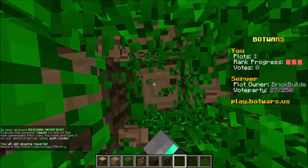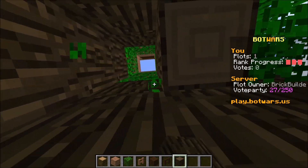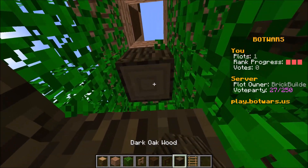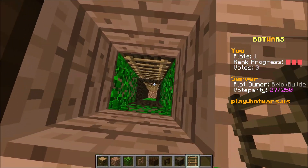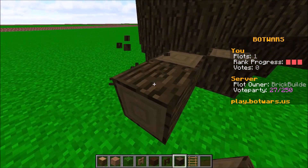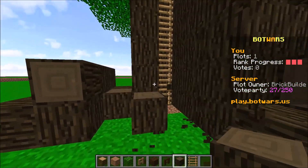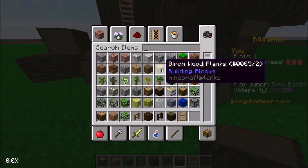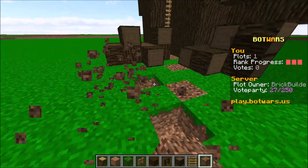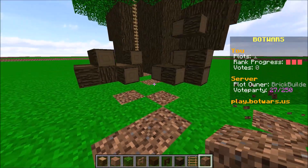We need to make an actual way to get up into the tree. It is 100% hollow inside but that's whatever — we need ladders. We're gonna go all the way up into here through the trunk. Then we'll make this side come out a little bit so you can clearly tell this is the entrance. We'll mix in a little bit of coarse dirt to make one of those free-flowing paths.